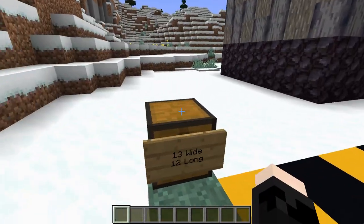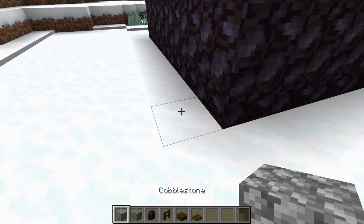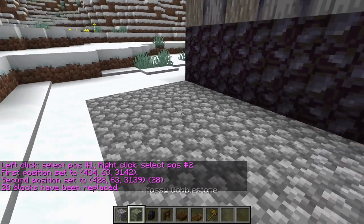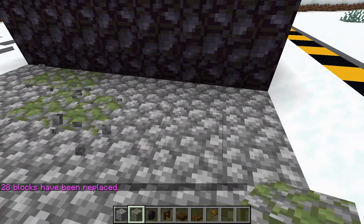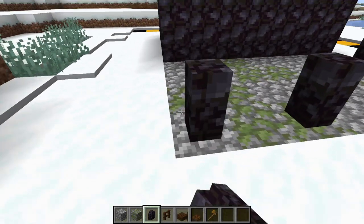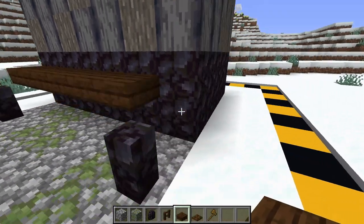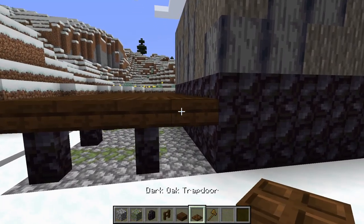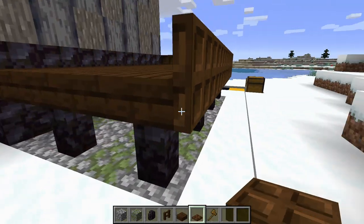Moving on to the patio section. The materials are: cobblestone, mossy cobble, blackstone wall, dark oak fence, dark oak slab, and dark oak trapdoor. We go four blocks out and replace that area with cobblestone, then swap a few for mossy cobble — not too much. Next, place blackstone walls skipping every other block. Then we place dark oak slabs on top of the blackstone support pillars for the patio deck. Surround it on all three sides with dark oak trapdoors so it looks like it has railings.